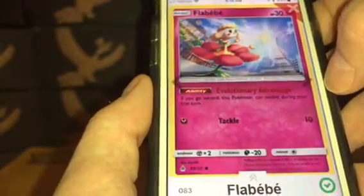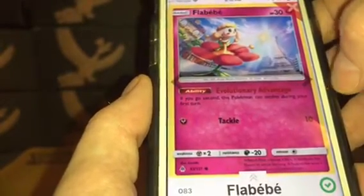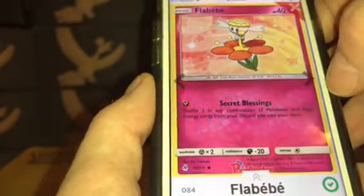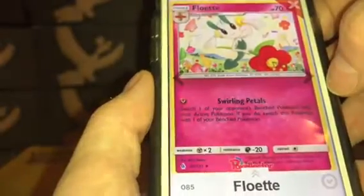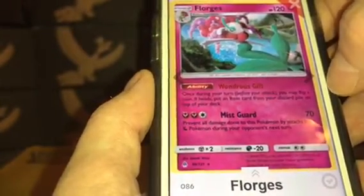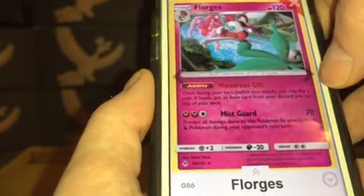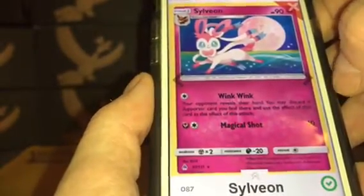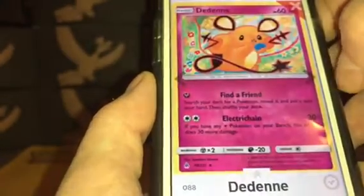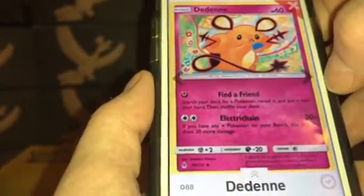Flabébé: $0.06. Flabébé number 84: $0.06. Floette: $0.07. Florges: $0.15. Sylveon: $0.24. Dedenne: $0.11.